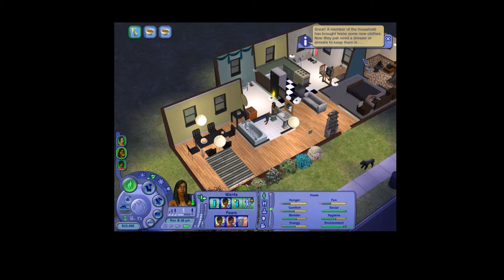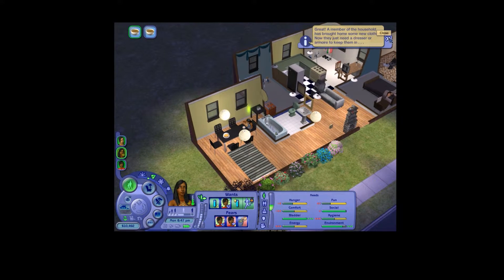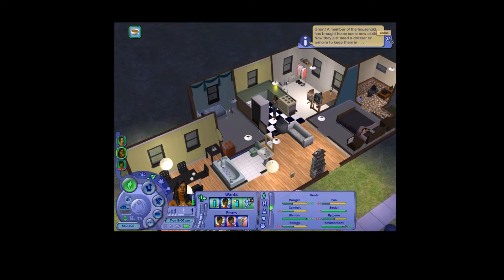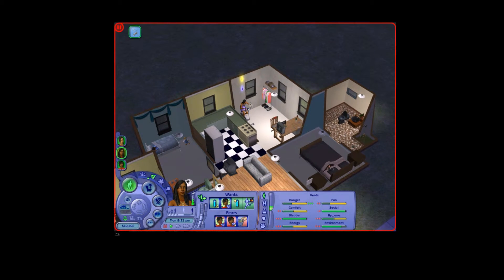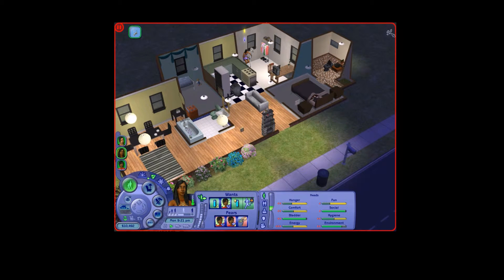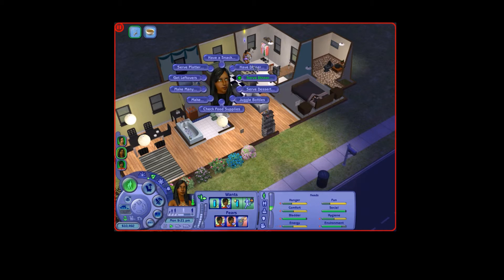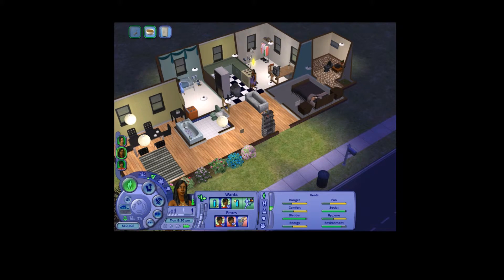A member of the household has bought home new clothes — now they just need a dresser to keep them in. Jade, you do not need to exercise right now. What you need to do is clean up after yourself and get leftovers, because she's very hungry.